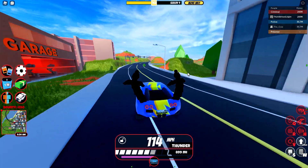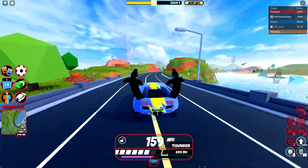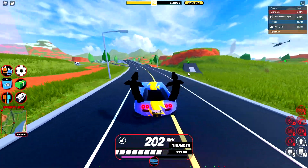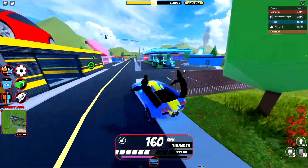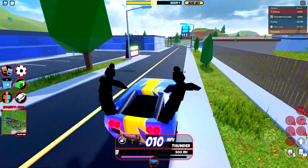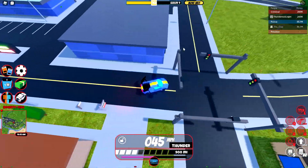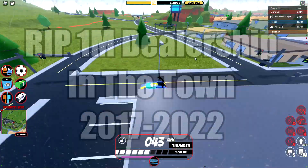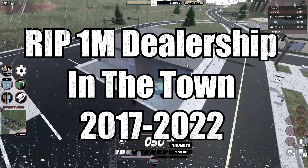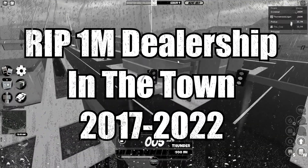So that is the new bank vault. Let's go ahead and check out the three new buildings that are in Crater City now. They moved the $1 million dealership to Crater City — it's no longer here in town. The original building now basically serves no purpose.